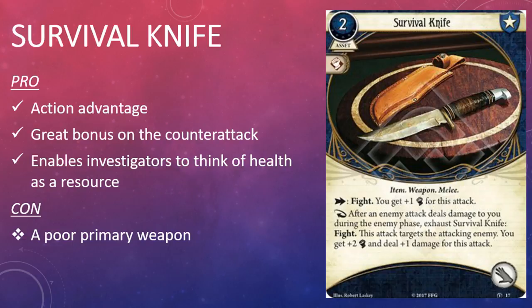The first card in the box is a new weapon for Guardians — Survival Knife. It's a two cost asset with the Item, Weapon, and Melee traits and a combat skill icon. It has the game text: Fight — you get plus one for this attack. It also has a response trigger: after an enemy attack deals damage to you during the enemy phase, exhaust Survival Knife — Fight. This attack targets the attacking enemy; you get plus two combat and plus one damage for this attack.